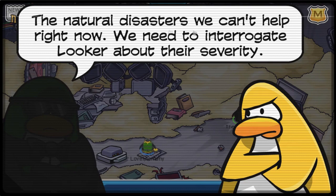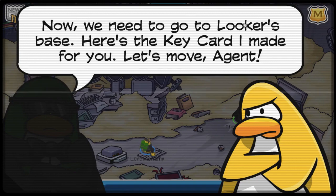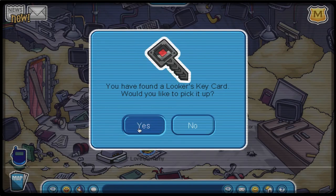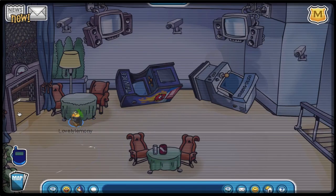Me and the director are discussing how to distract Looker and take down his base to free all of the captured penguins. I finally got Looker's keycard after the discussion with the director, and the design of the keycard looks freaking awesome.